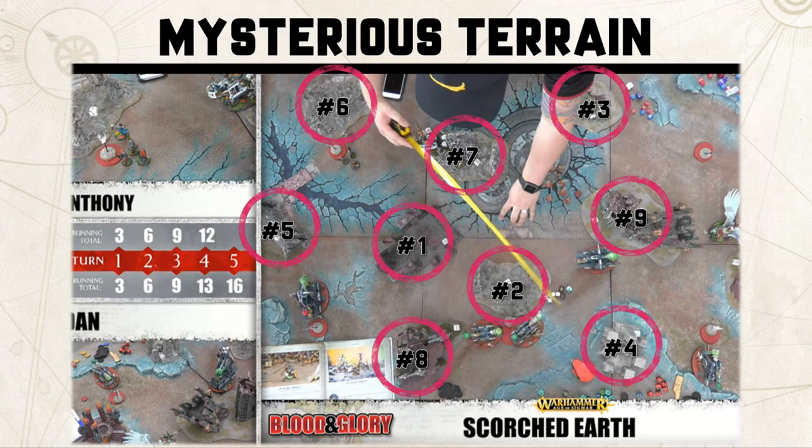Terrain forms one of the first decision points as a player. When I arrive at a table it's one of the first things I want to start thinking about: where do I want to deploy, what are the terrain features and the benefits available to me, or what I want to deny my opponent. Often when I'm going for that roll-off to see who gets to pick which side, that's one of the first decision points because it's going to be important for where and how I deploy my army.